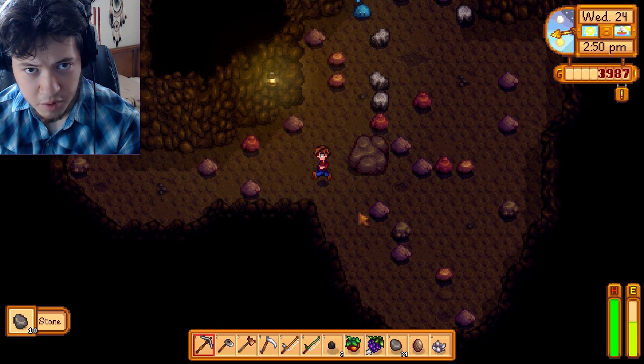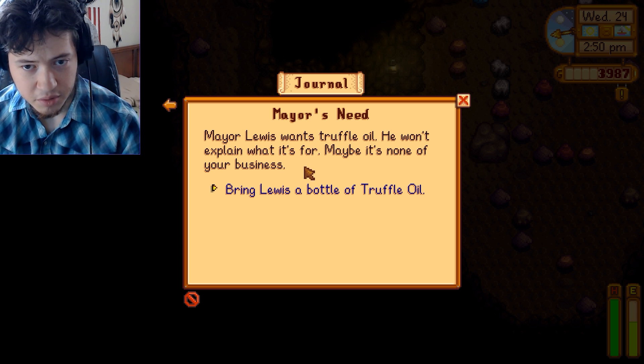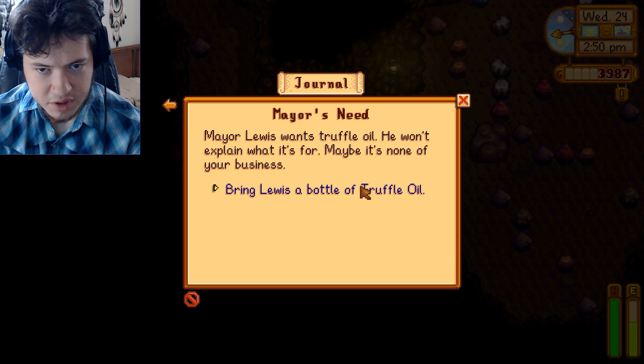That's going to wear us out really fast. We should just go — running around like that. Mayor Lewis wants truffle oil. You want to explain what it's for? Maybe it's none of your business.